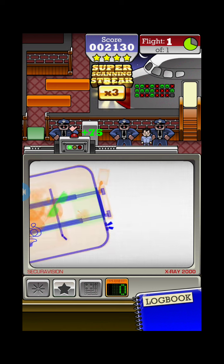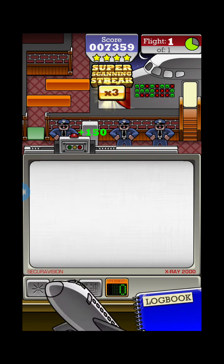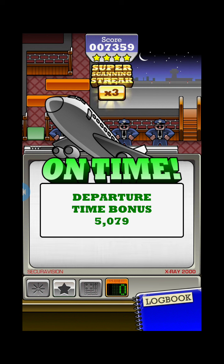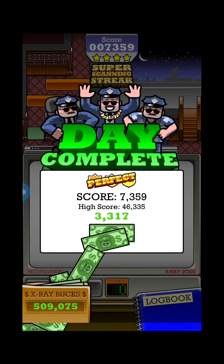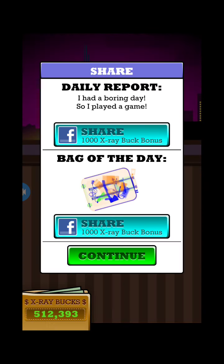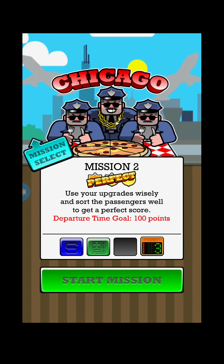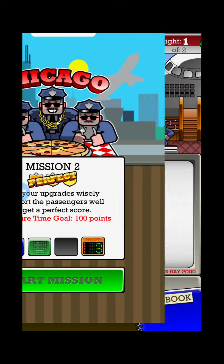That's how you beat mission one perfectly. Now we're going to do mission two — use your upgrades wisely and sort the passengers well to get a perfect score. This one's very difficult. You can use these tools unlimited times but they will only recharge three times, so that's why you need to use them wisely.